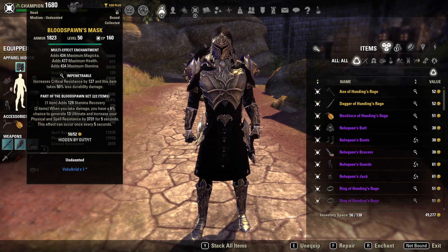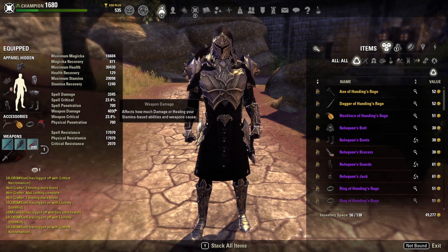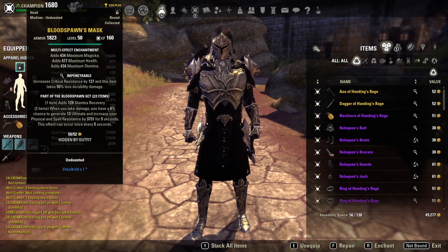Blood Spawn gives us a line of Stamina Recovery — very useful since we are still a stamina-focused class. The extra resistance helps us be tanky and gives a bit more than Minor Resolve. Most importantly for this build, it gives us that 13 Ultimate every 5 seconds. That's important because this is a Corrosive Armor build — our main ultimate is Corrosive — and we focus heavily on uptime of Corrosive. Blood Spawn helps us reach that number extremely fast.